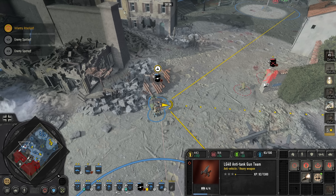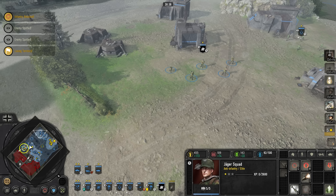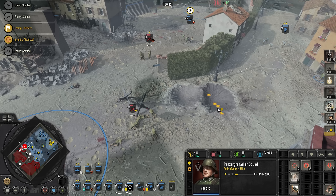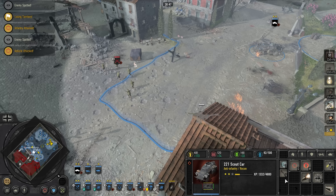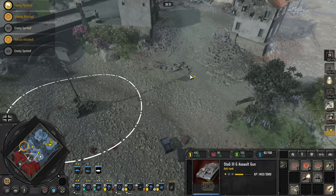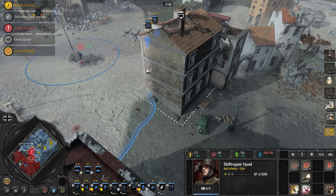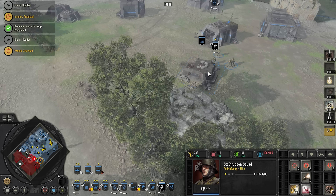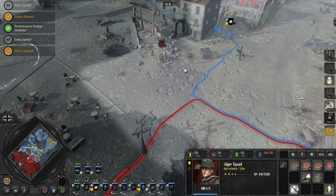Oh, I can finally get a Panther. Let's go. Shoot the damn infantry. The LG 40 is not good, or I'm just stupid. All right, both. Oof. Panzer's here. Nice, let's get some territory. And wow, it took a very long time to make Stoßtruppen — I don't understand why they have G43s and MG-42s when they're called Stoßtruppen.